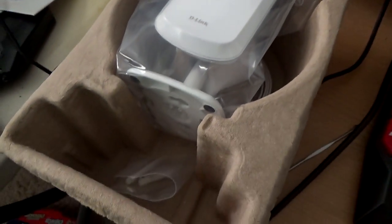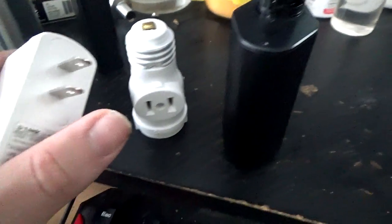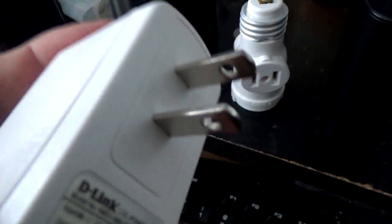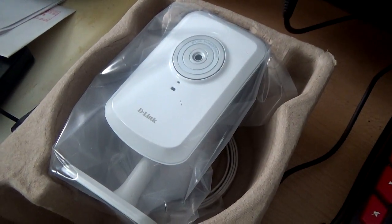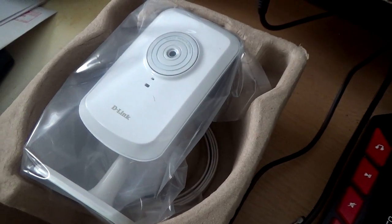I came down here for two reasons: to grab this camera and to get a coffee. I went ahead and unboxed the camera here — just took the power adapter out, there are your screws, the camera, an ethernet cable underneath, the adapter, and the plug. It's just a two-prong plug, no grounding, not even polarized. So that goes in there no problem, and then we'll hook this camera up to get a shot of the landing. Once it's done, I'll have all three cameras hooked up.